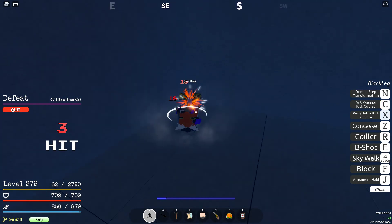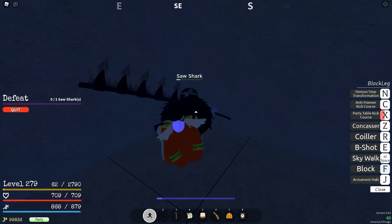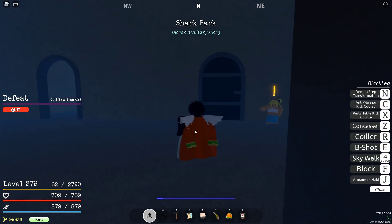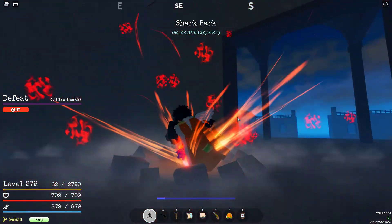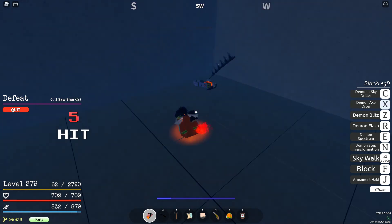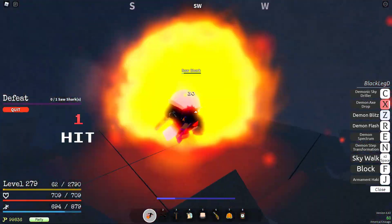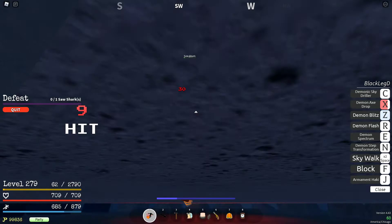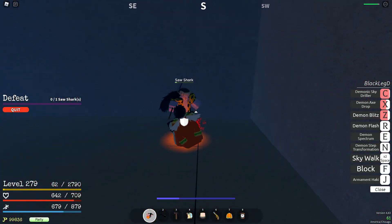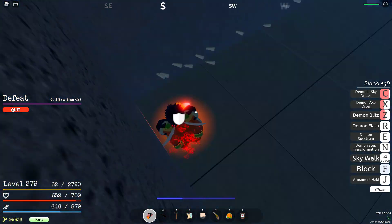Arlong is not that great for farming in general, but he is good because he drops the Kiribachi which has two movesets. I'm going to the door with Haki. Demon Leg — like I already said you don't need Demon Leg at all. It's a big help because it makes the process faster and a little bit easier when you actually have it, but it's really not that big of a difference.